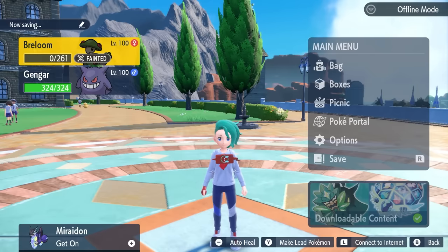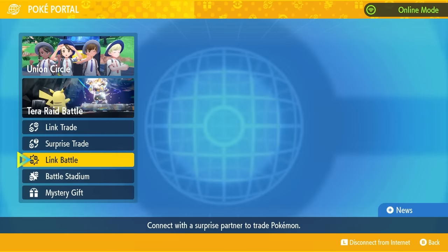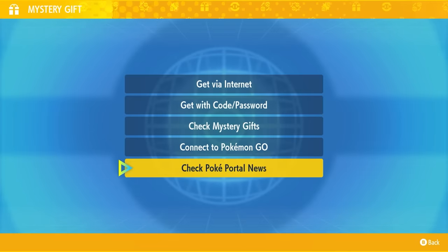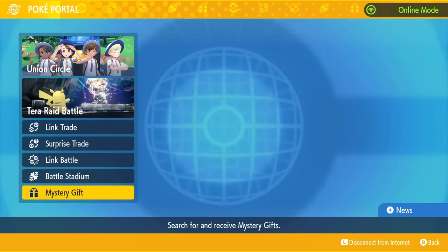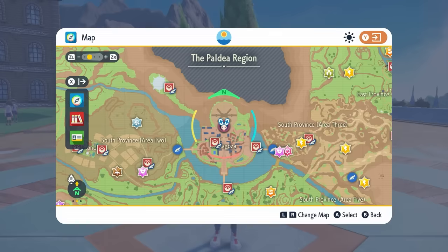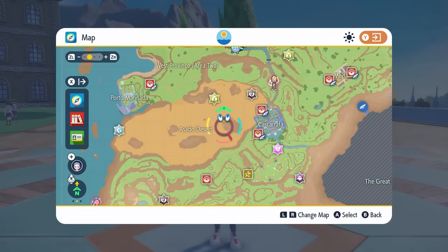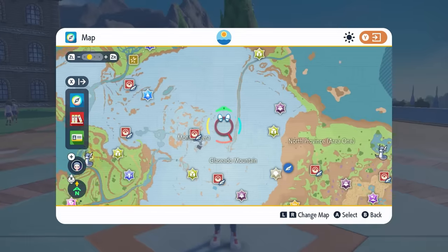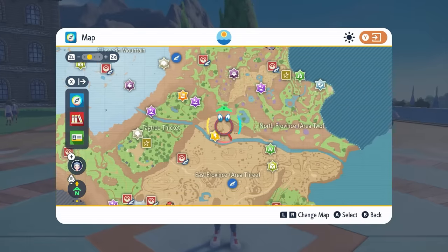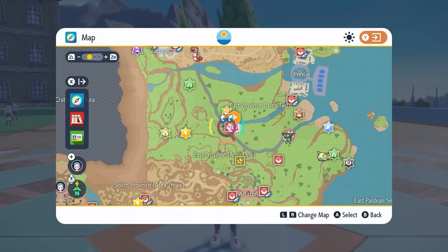If you need to catch these two exclusive event Pokémon, make sure you are connected to the internet. Come down to your Poké Portal, then down to Mystery Gifts and then get Poké Portal News. This will update all of your dens in the Paldea region. These Spotlight events will only exclusively be appearing in Paldea, so just bear that in mind. Once you've done this update, you'll be able to find the Spotlight Tera Raid event for the Pokémon exclusive to your game pretty easily.